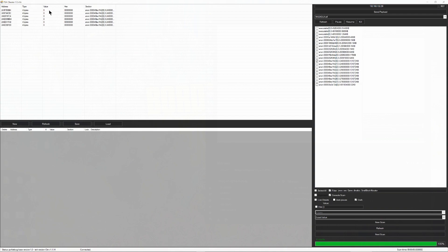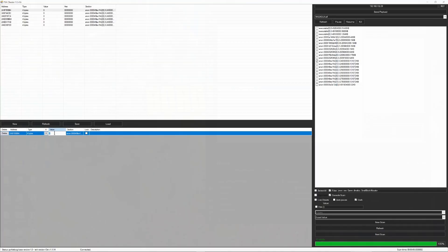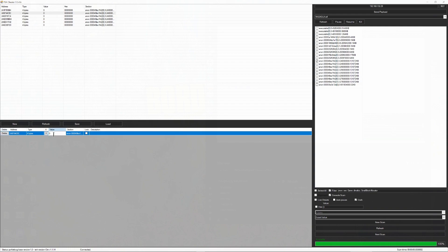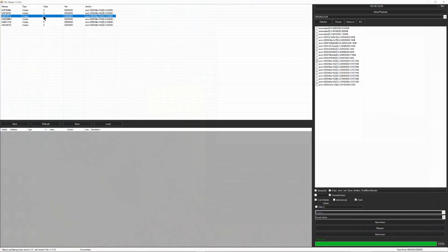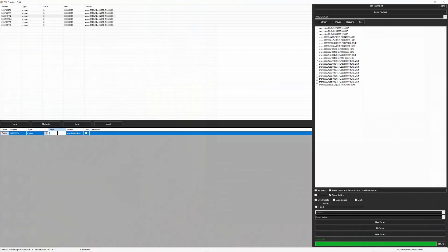We're going to want to go one at a time, from zero to one, because anything more can sometimes crash your game. Open and close this menu every time you change the value. Change value to one, open the menu — it didn't change, so we're not going to use that value. Grab the next value, change it to one, close and open — nothing. Delete that, go to number three, change the value to one, close and open once more — and there we go, we now have the value of one.